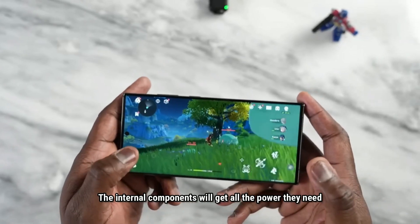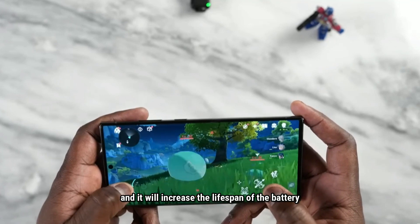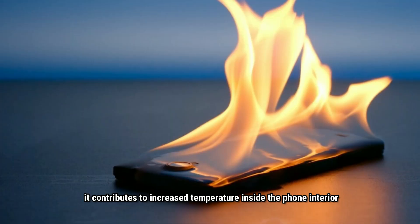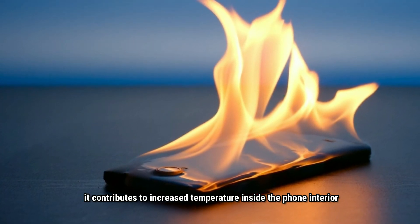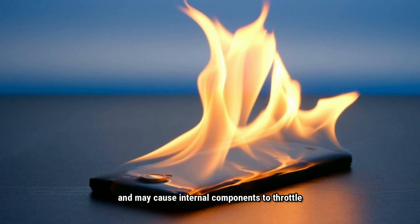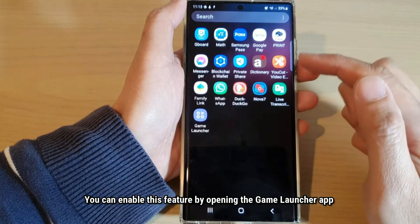The internal components will get all the power they need, and it will increase the lifespan of the battery. When the battery discharges continuously, it contributes to increased temperature inside the phone. Very high temperature will shorten the battery lifespan and may cause the internal components to throttle.